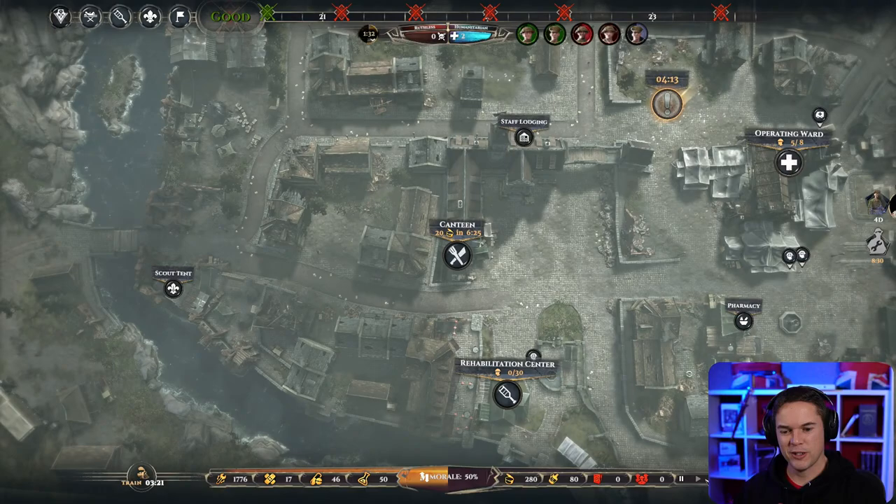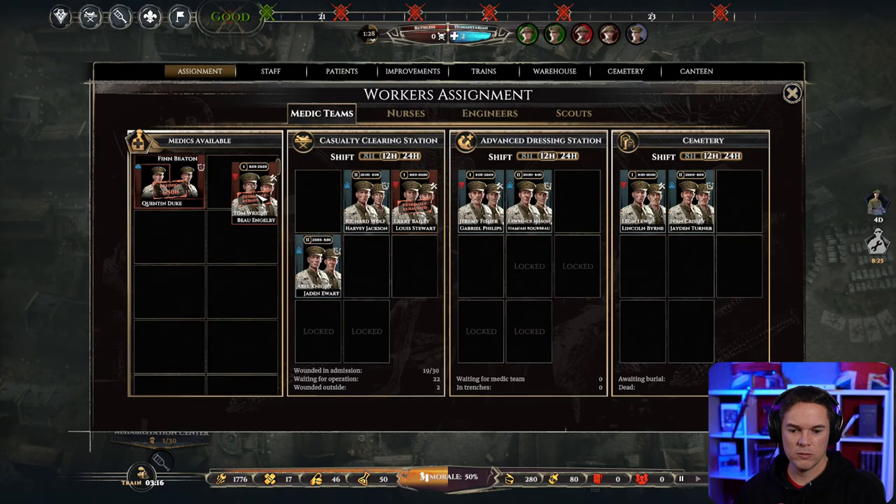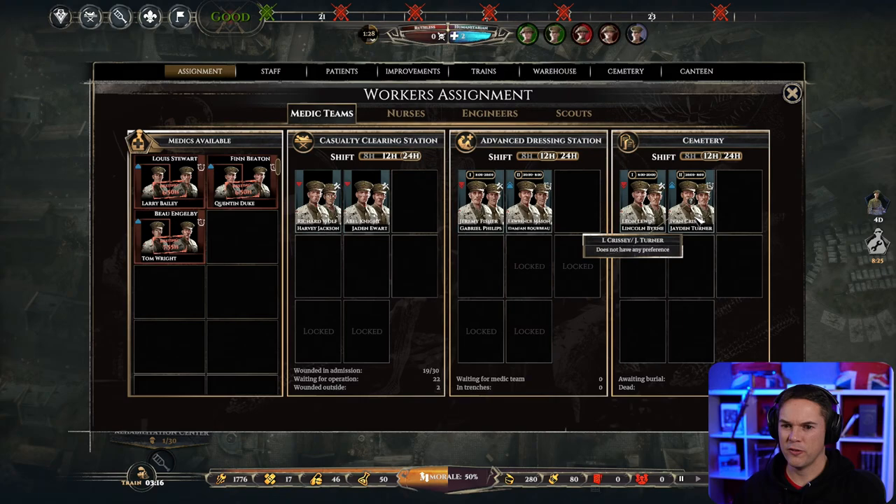Oh god, what's happening at the casualty clearing station? These guys just need to come out — I'll put 24-hour shifts on until I can put this right. That's not good. We'll leave the other two as they are — the cemetery shift doesn't matter so let's take someone off there. The advanced dressing station at the moment is not so important — it's about to get very busy up there though.